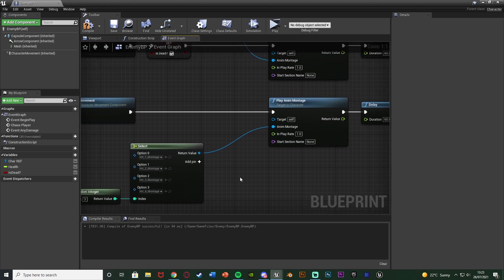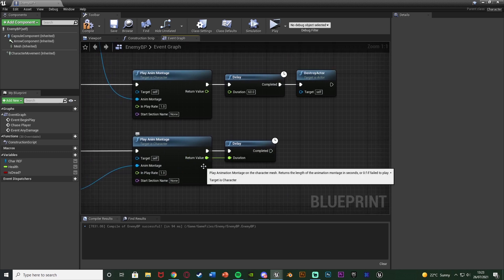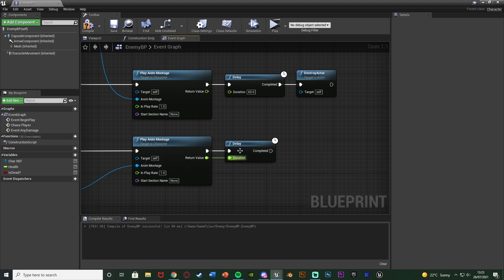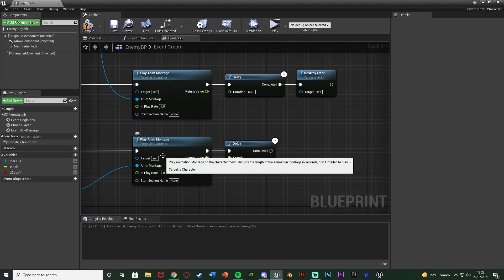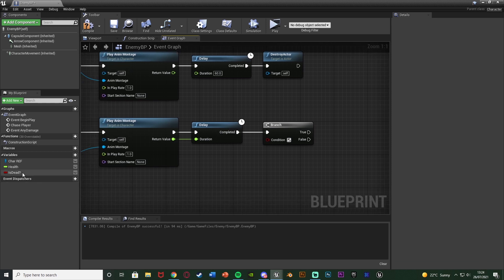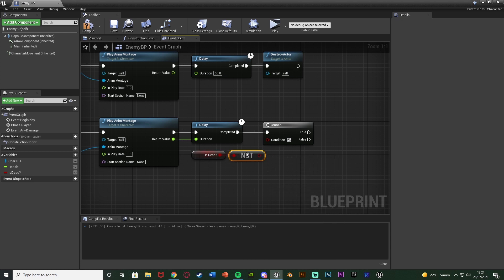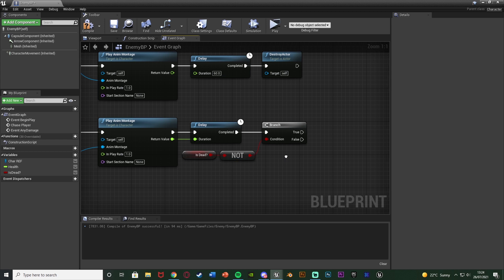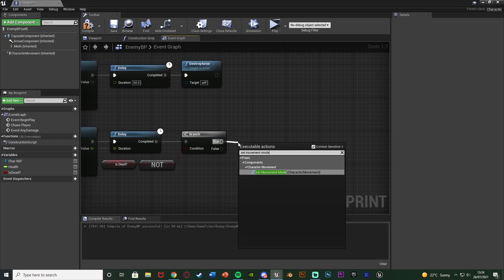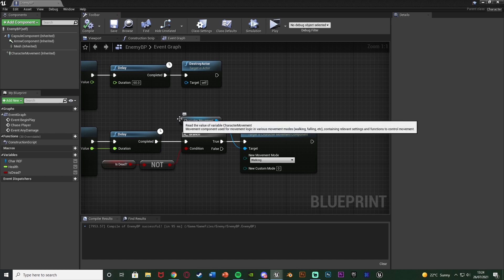The duration of this delay is not going to be 60 — it's going to be the return value of the play anim montage, because the return value outputs the length in seconds of that animation. So essentially this delay is going to fire off once the animation is finished. Then hold down B, left click to get a branch, because we want to see if the enemy isn't dead — the player could have shot the enemy again while they're doing this animation and killed them. So we get is dead and again get the NOT boolean. If the enemy is not dead, true goes into set movement mode out of the character movement, with the new movement mode being walking. False isn't going to do anything because if they are dead we don't need to do anything else. Let's compile and save — the code should be done and working perfectly.